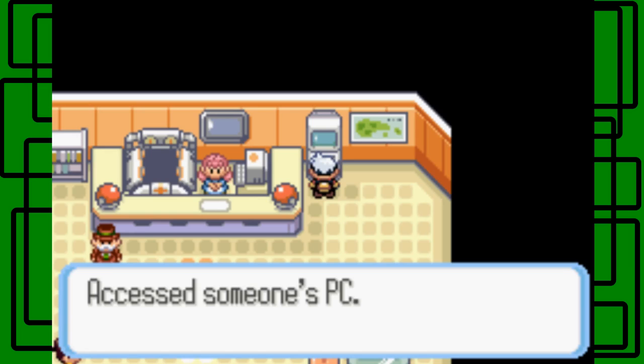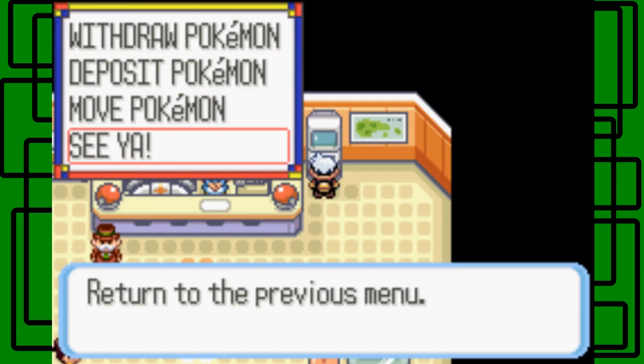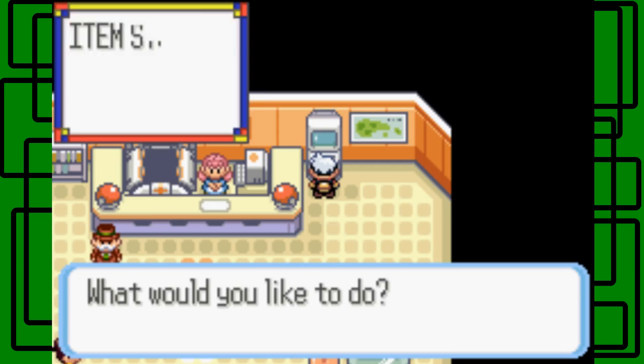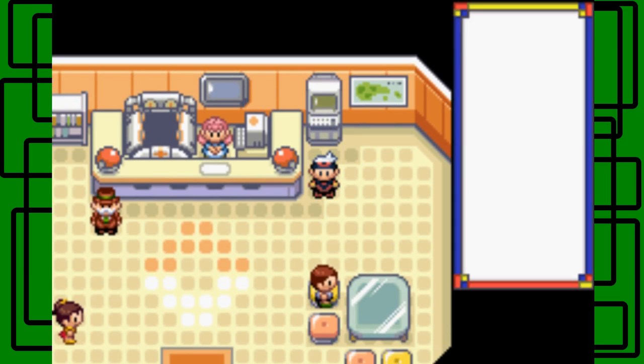Someone's PC — we'll get to whose name that is later. Okay: move Pokemon, withdraw Pokemon, and deposit Pokemon. There's also a student's PC — it's an item storage and mailbox basically. You can just log off without having to say log off.